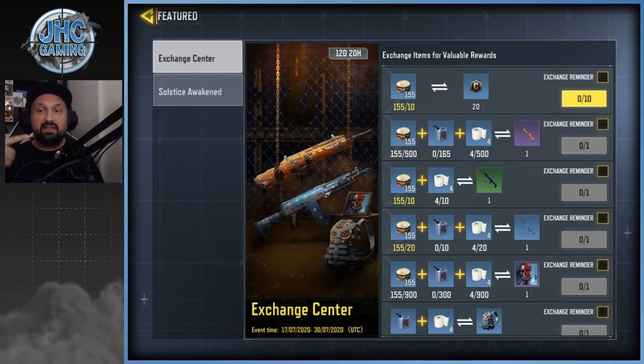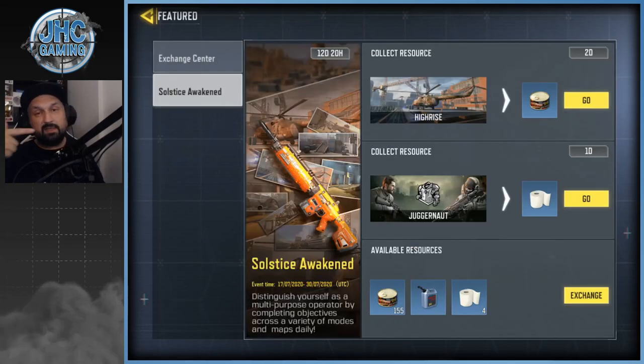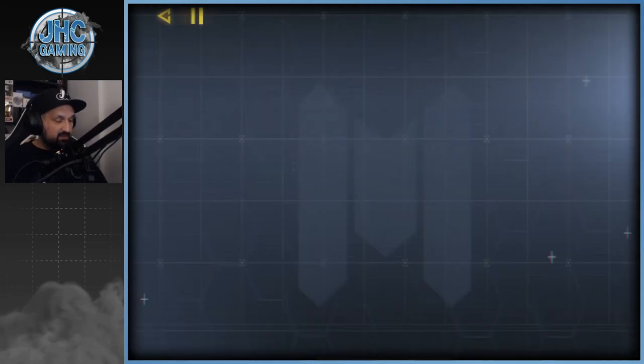To get the Man-O-War skin from the exchange center it's going to cost you 500 food cans, 165 petrol, and 500 toilet paper. It looks like a lot but it's not as bad as you think if you're patient. Don't burn yourself out grinding 500 Juggernaut kills — play a couple games for fun but wait for better playlists. Check the second tab every day to see the updated playlists and grind when it's a good game mode.